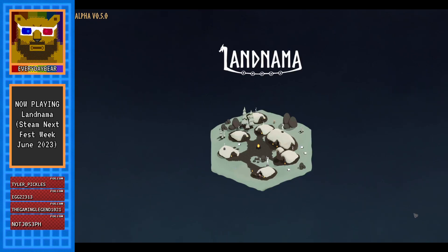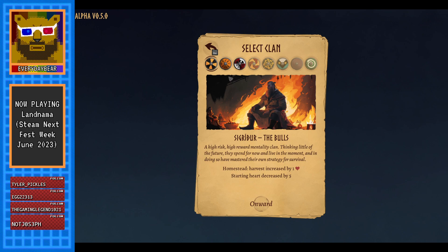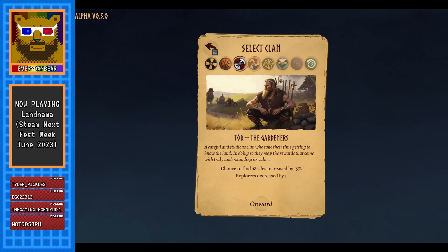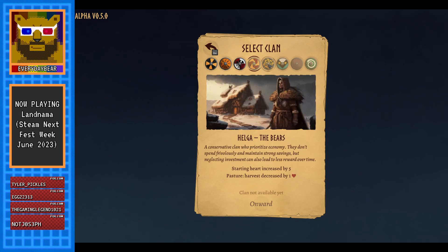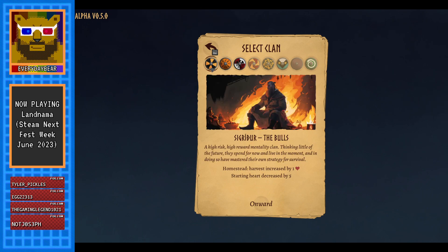Okay so this is Land Armor — a Viking clan settling Iceland game, tile-based. Let's get stuck in and see what it's about. New saga. So we have different clans to choose from. We've got the bulls, the builders, the gardeners — looks like some aren't available yet. Let's try the bulls to start with. Onward.